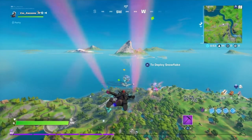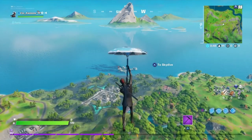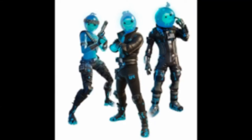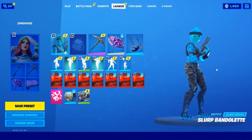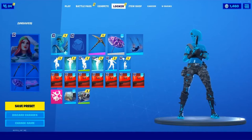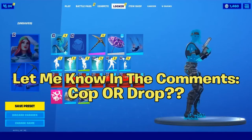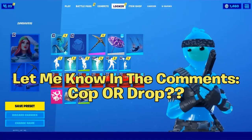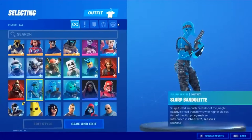So with the Slurp Legends bundle, as of right now we only know of three skins. There may be pickaxes, there may be back blings in the future, but as of right now we only know of these three skins, and they are Slurp Jonesy, Slurp Bandolette, and Slurp Leviathan. I have gameplay of those skins and I'm going to roll them right now. As you're watching this clip, I want you to comment down below — is this set a cop or a drop? Keep that in mind throughout the whole entire video. I really want to know what you think.